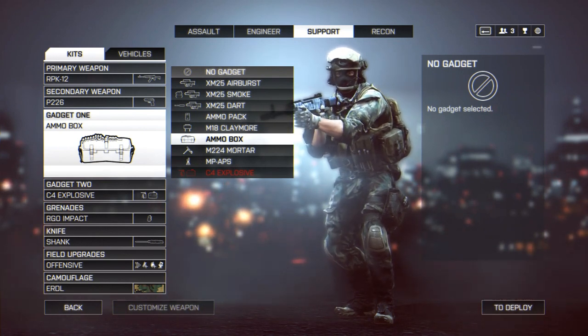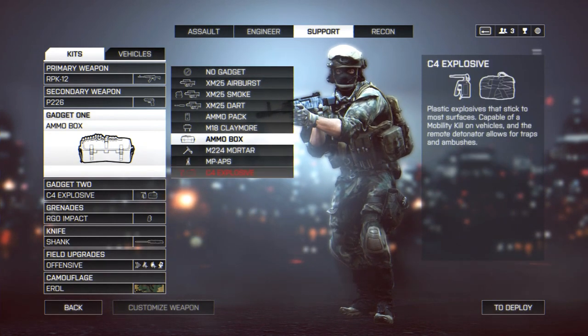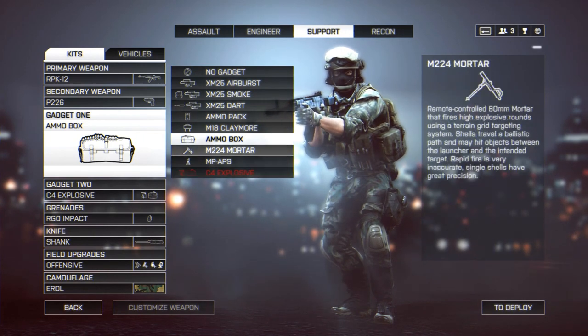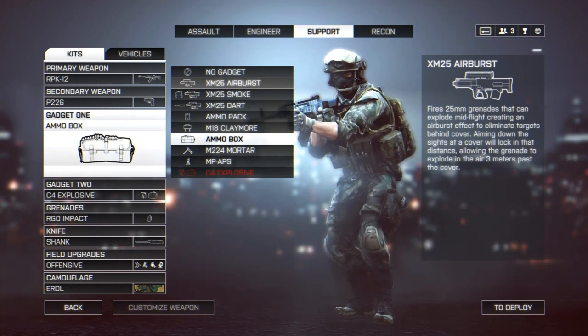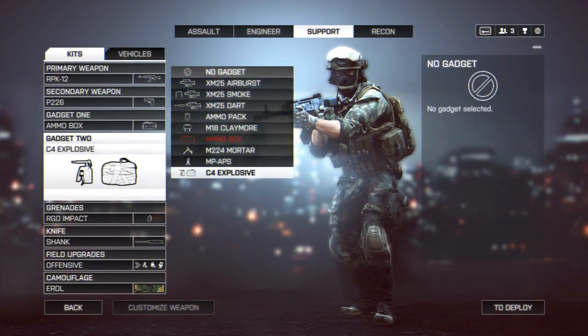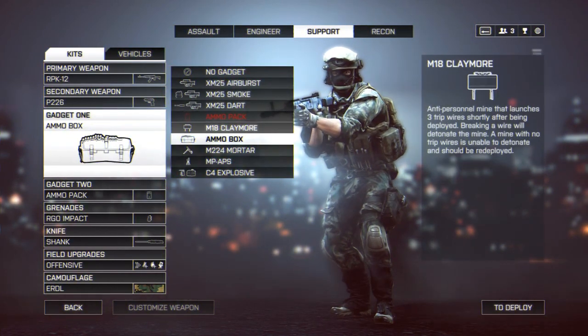Now let's get started. The first thing I'm going to talk about seems rather self-explanatory, but I want to cover everything and not leave any gadget untouched, because there may be a helpful tip that seems like common sense to some but isn't to others. Starting off with the most recognizable gadget of the support class: the ammo box.